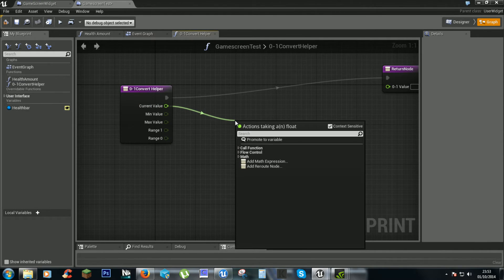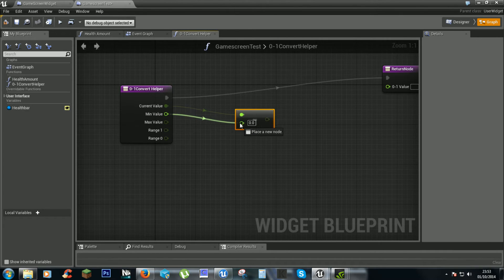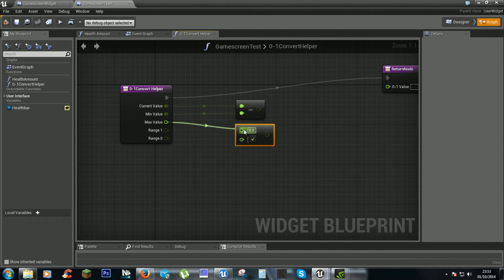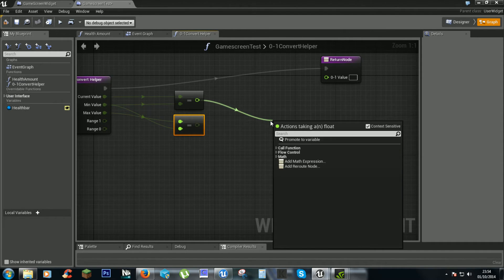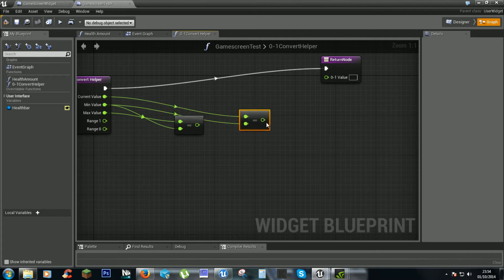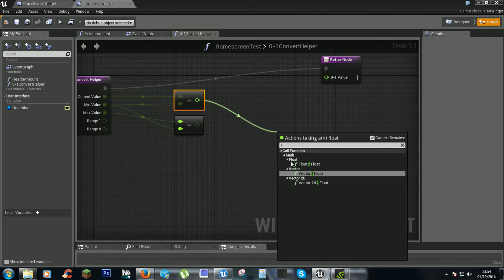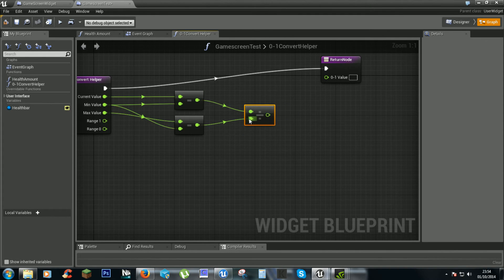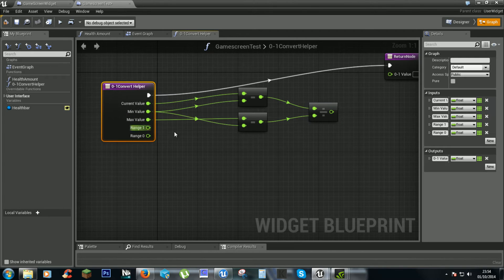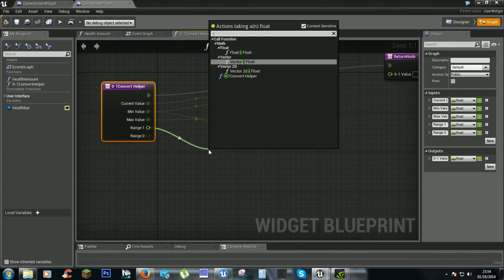First, we need to get our current value and subtract the min value from it. Then we need to get the max value and subtract the min value from that. Then we divide those two results. And the range — we need to subtract those from each other as well.